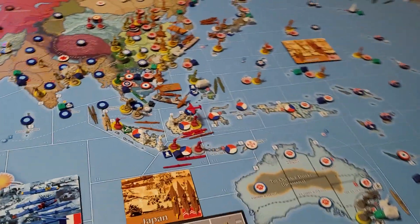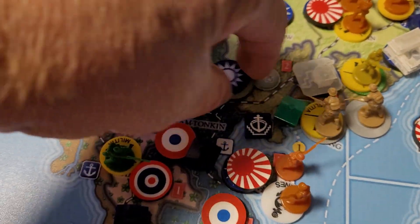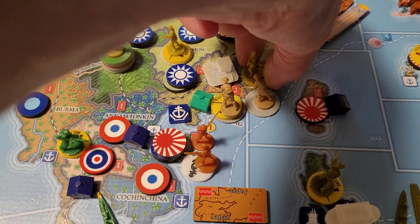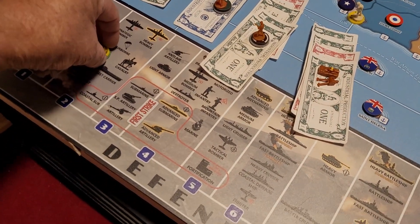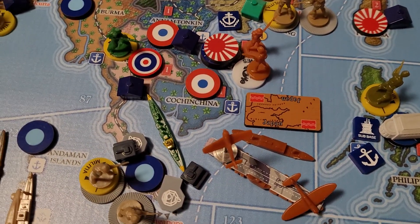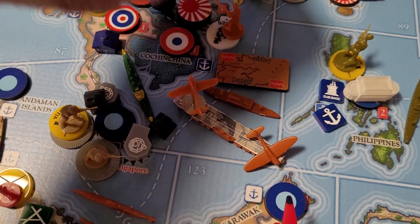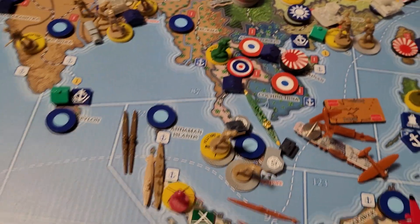Combat moves: we are going to attack Hong Kong, which is a mountainous territory. They have four militia, so we bring those four militia over to the battle board — they defend at two. I'm bringing two infantry and one marine from the island of Hainan. They're going to get on a transport and invade — amphibious assault — so I can use bombardment.